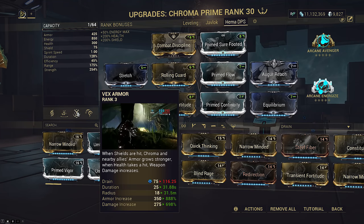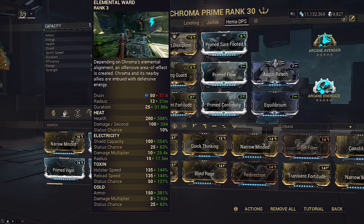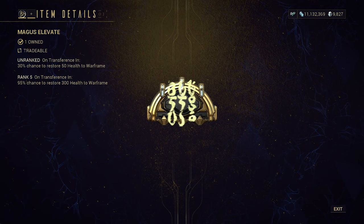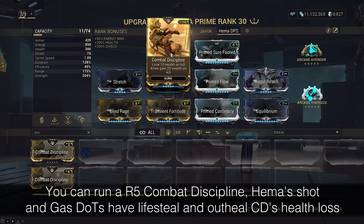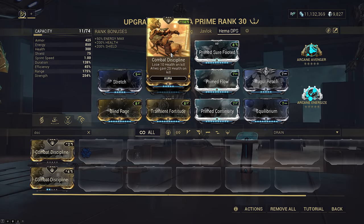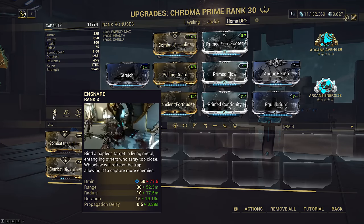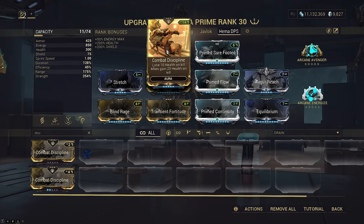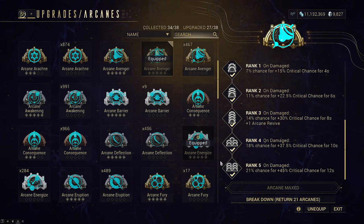The 888% armor bonus will also come in handy so you don't die instantly if your shield gate expires, especially if you're on a Heat Chroma for the extra health max. You can always top up on health using Operator Arcane Select Magus Elevate. We already have a source of self-damage on the build, but I'm still bringing Combat Discipline to proc Arcane Avenger, as HEMA cannot proc it. Not only are you killing enemies fast, but the CC from Ensnare significantly cuts down on incoming firepower you will take — therefore this is the only way to reliably proc it. This also gives HEMA some semblance of crit consistency by pushing it up to 56% with Avenger, and the reason why we still modded Vital Sense and Hammer Shot on the weapon.